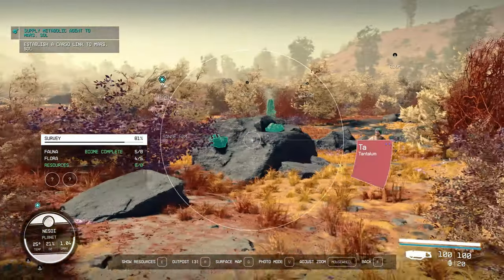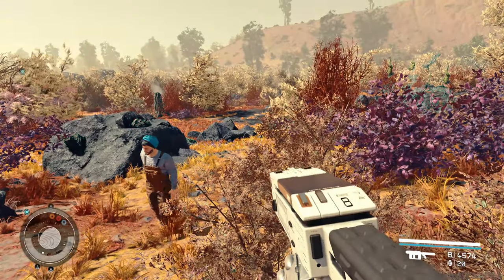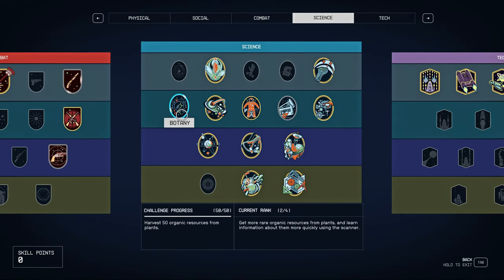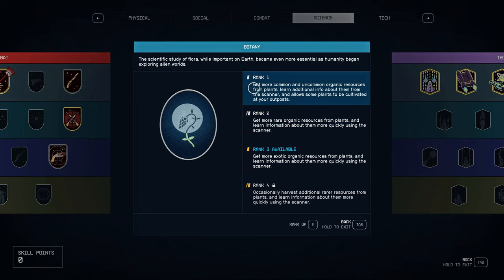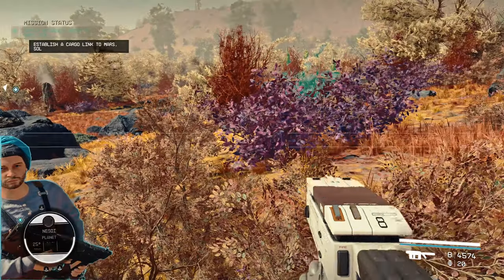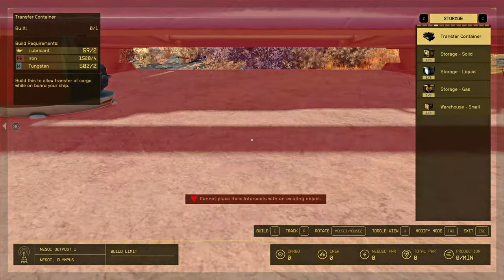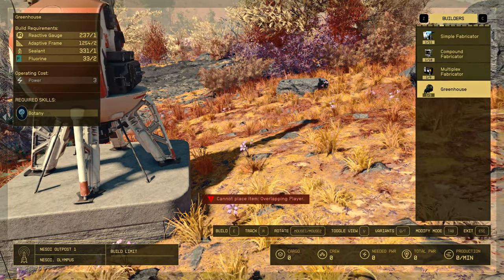To receive this opportunity, you need to learn a skill — Botany. It lets you get more common organic resources from plants, learn additional info about them from the scanner, and allows some plants to be cultivated at your outpost. This skill gives you the opportunity to build greenhouses at your outpost.